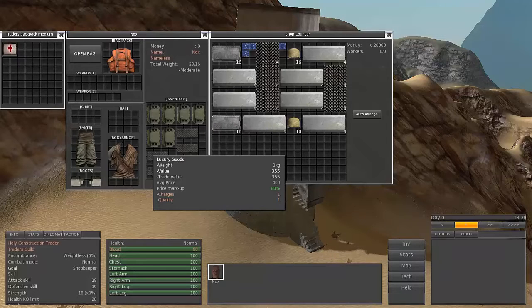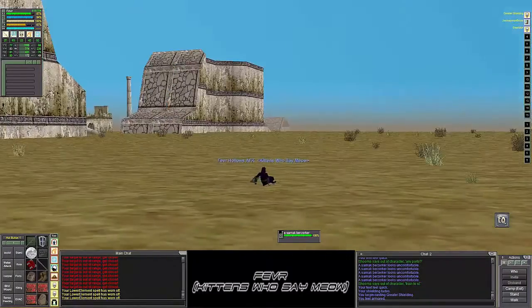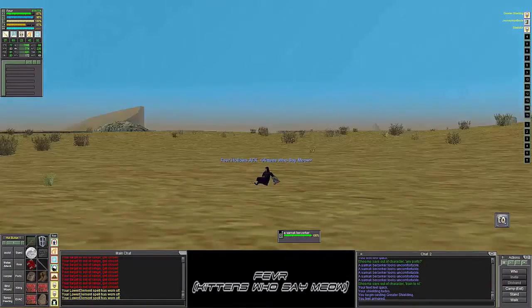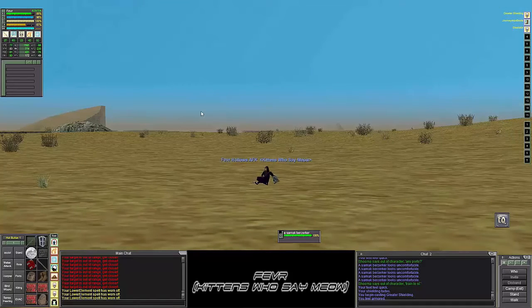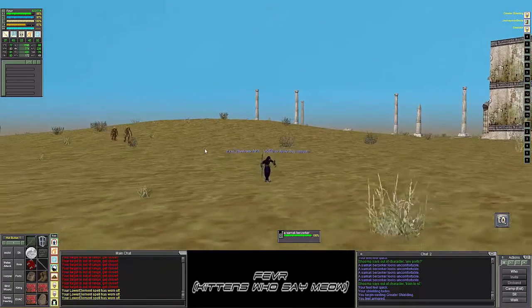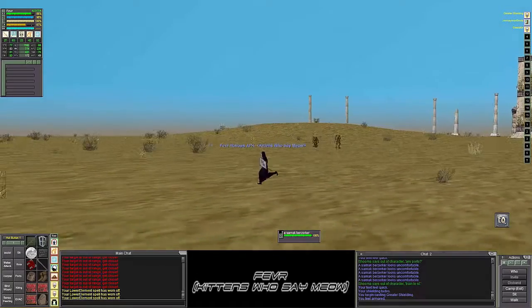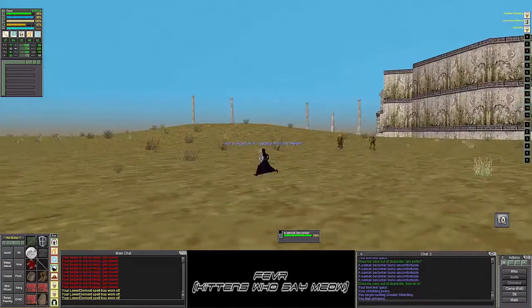The average price is 400, and you can see that there is a markup of 88%, which is below 100%, meaning that you could buy this and make money off of it, but by selling it here, you will lose money. The Mismore drum is maybe a few hundred plat, where the Salos drum is, I think, like 12 or 20k or something along those lines.